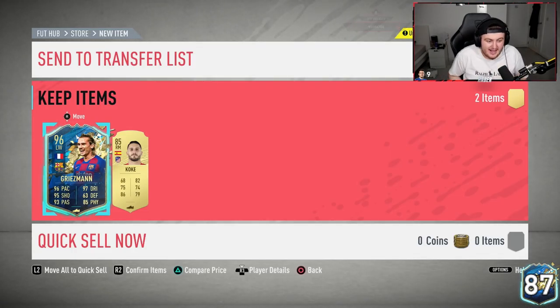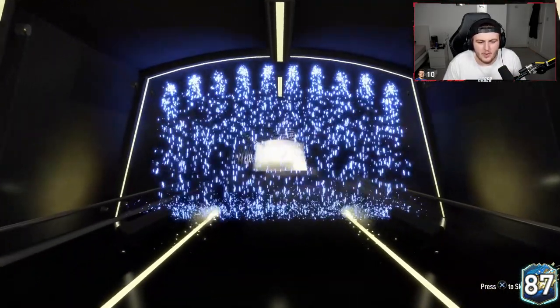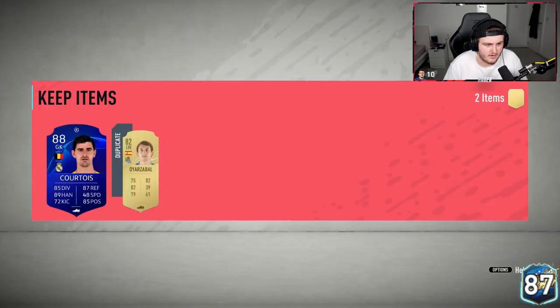An 85 in there as well. Mate, that card looks so good - three-star weak foot, less than ideal, but I might play him at right wing, to be honest. Wrong blue - at least be a walkout. Mate - Courtois! Love it, you love to see it. 88 rated. That's the dream right there - two walkouts in one pack, with an MTT in there as well.